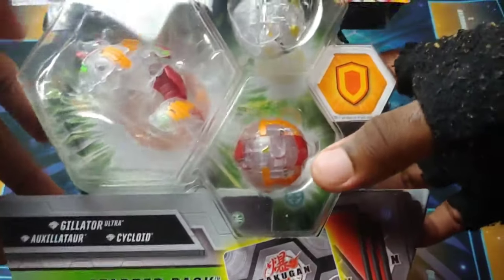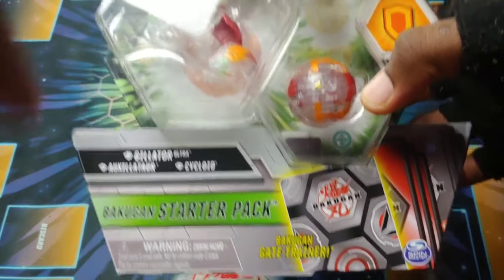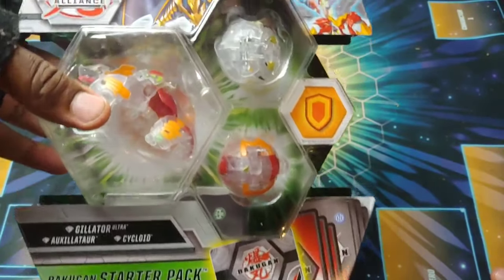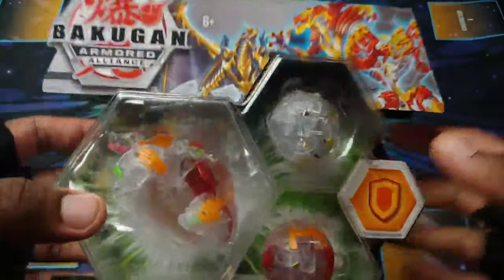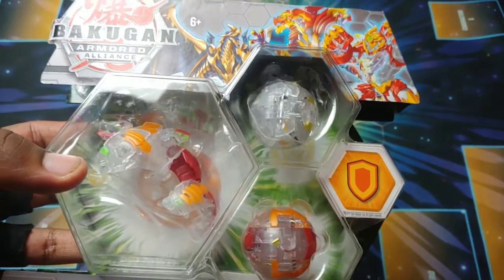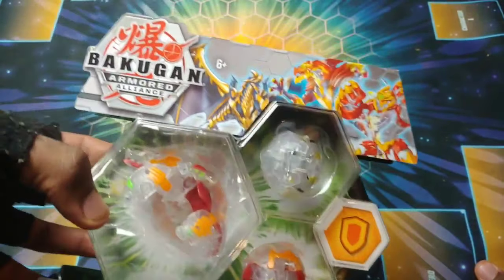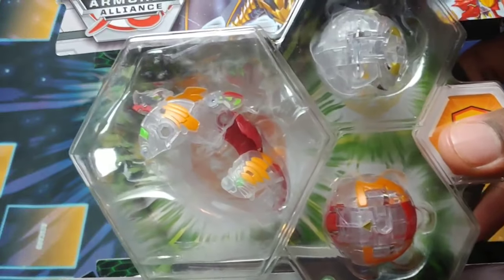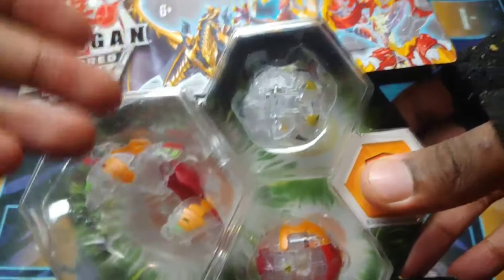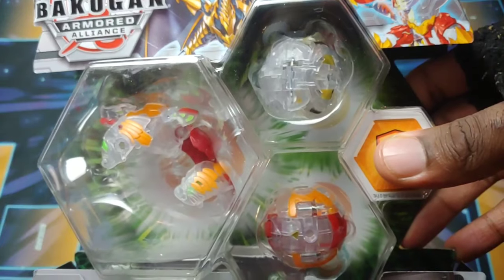Check it out — the Armored Alliance Diamond Gilator Ultra Starter Pack. This three-pack looks so sick. This is the second diamond three-pack for Armored Alliance. We've got Gilator, Auxilator, and Cycloid. This is actually the second time we've gotten an Arlis diamond, the first being Trino and now Auxilator.